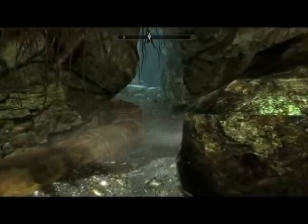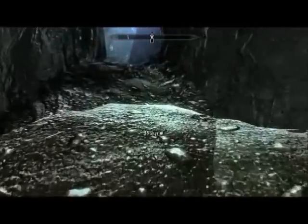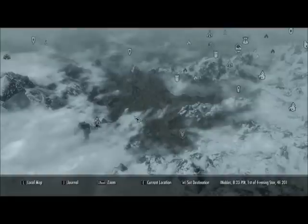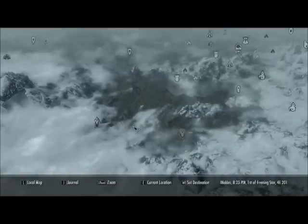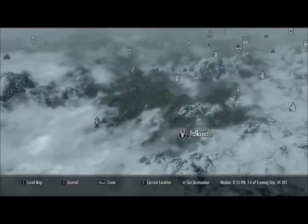The Skeleton Key, if you are not aware, never breaks, which means that you could use it to easily raise your lockpicking to 100. I however intend to return the key. The location it sends us to is all across the map at the Twilight Sepulcher, the closest fast travel location being Falkreath, which we will be using the carriage to get to.